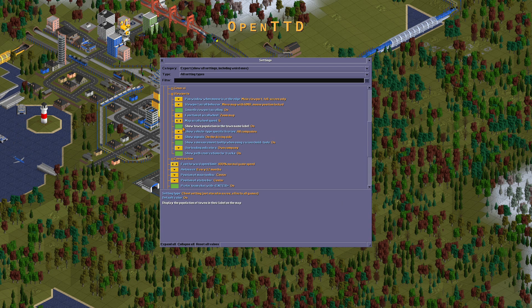Smooth viewport scrolling should be turned off. Showing the town population in the town view level should be turned off. Showing the vehicle type in specific delivery should be opened on the right. Showing the signals on the right. Showing the measurement tool — tooltip when using various build sources should be turned on.